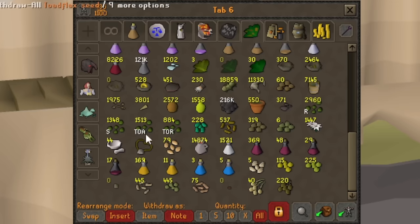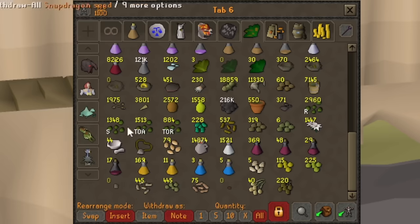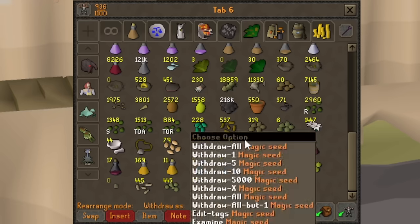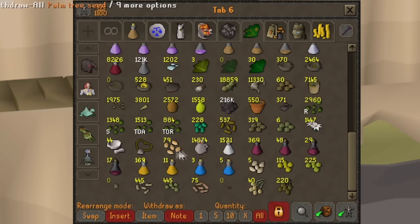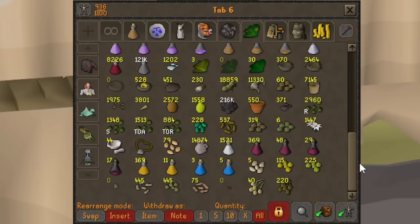Down here are the main seeds I farm, though I don't have to do it too much thankfully nowadays. Lots of Magic Seeds, lots of Spirit Tree Seeds, lots of Palm Tree Seeds. I don't really farm these anymore because I got the Farming pet like a year or two ago, so they've just been racking up. Now let's show you the Experience Tracker.